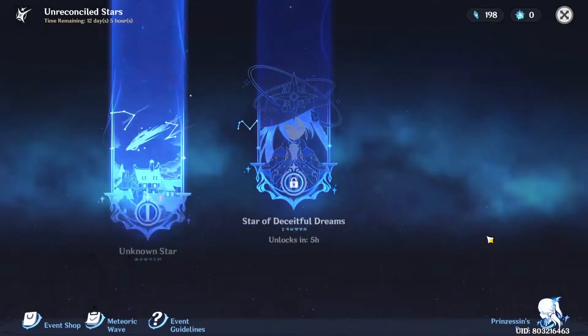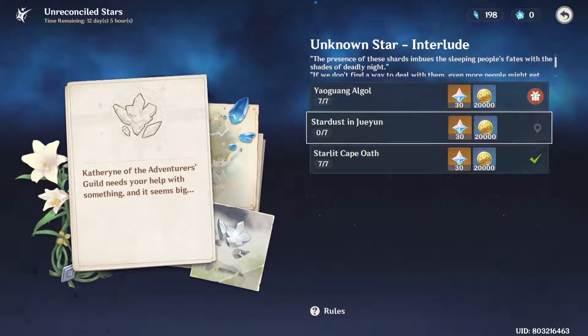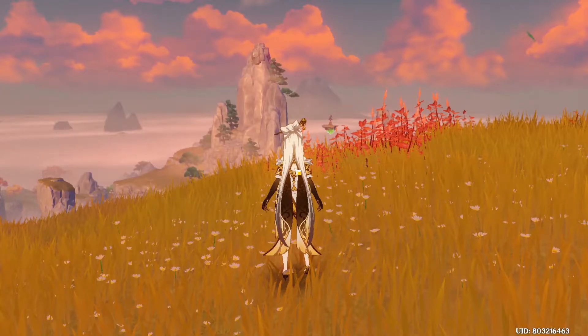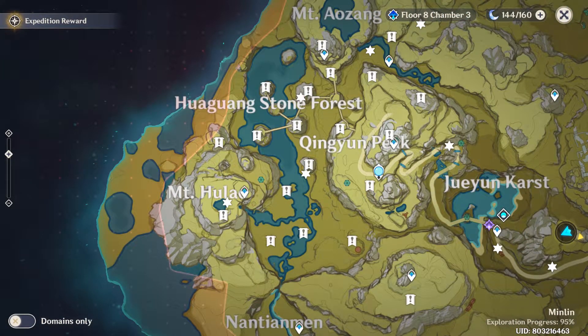Hello, in this video I will be showing you where the meteorite shards are for the data of Unreconciled Stars. Here we are going to explore the area around Jueyun Karst. There are 20 meteorite shards in this area and I used the ones with the exclamation mark pins to mark them. For the route, I divided it into 5 parts.